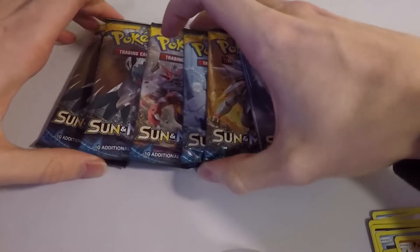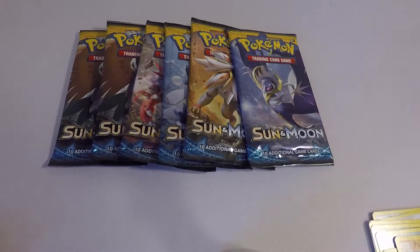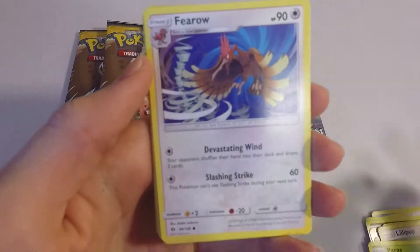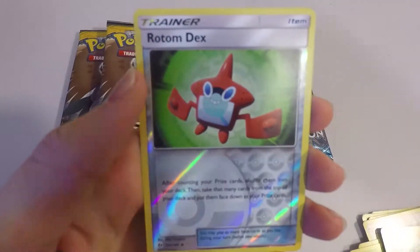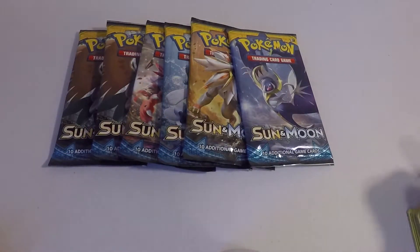Hopefully we at least get two Ultra Rares out of this, because that's what we pulled last time — and a Holo Rare, hopefully. Not going to count on anything though, because you never know with Sun and Moon; the pull rates have dropped dramatically. Lightning Energy, a Brawny Timer Ball, a Bulldoar, a Romdex Reverse Holo, and a Bruxious Rare. We have not pulled anything out of the first two packs.